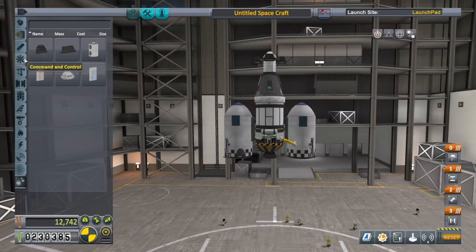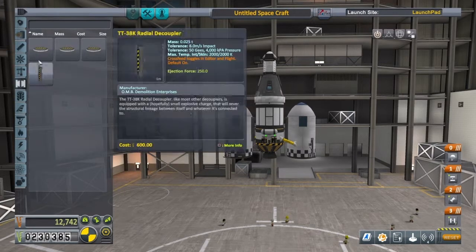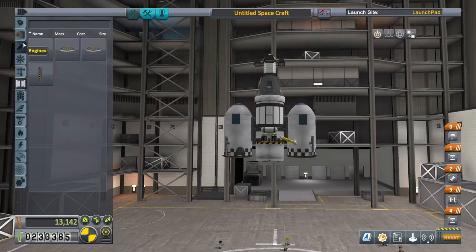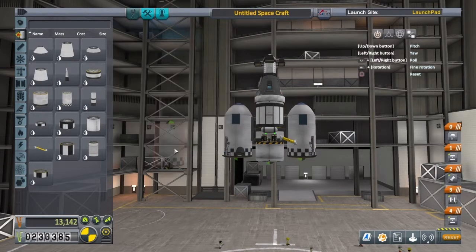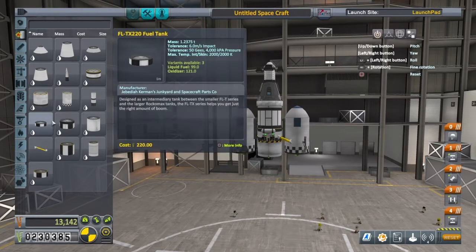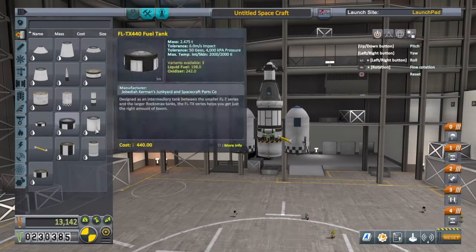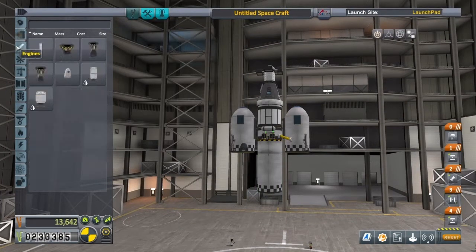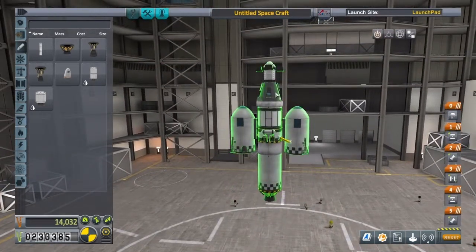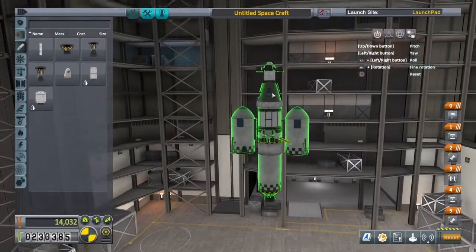Let's also add a transfer stage. We're going to add a TD-12 decoupler and a 400 fuel tank — that should be enough. If you've got a part and it won't go away, just go over to this panel and press X again to deselect it. I want a 400 fuel tank, and I'm going to put this on with another Terrier engine. This mission can be done quite cheaply. I'm going to select the root part — the command pod — hold R2, and press up on the right analog stick to move it up a bit.